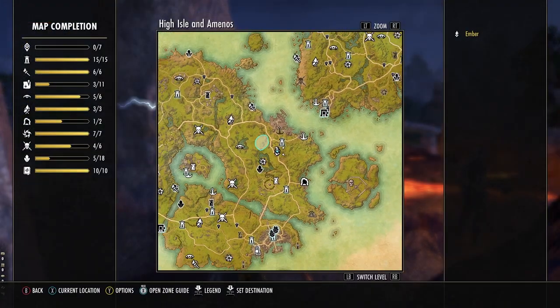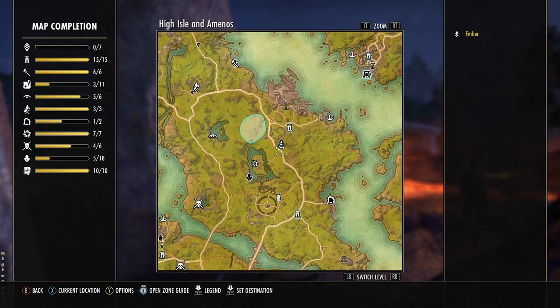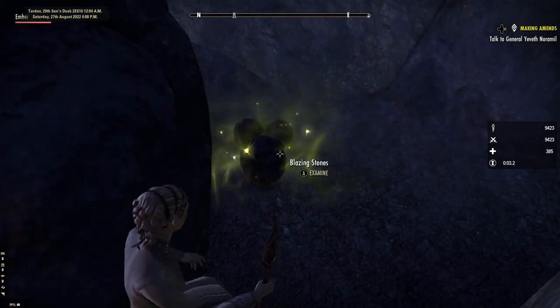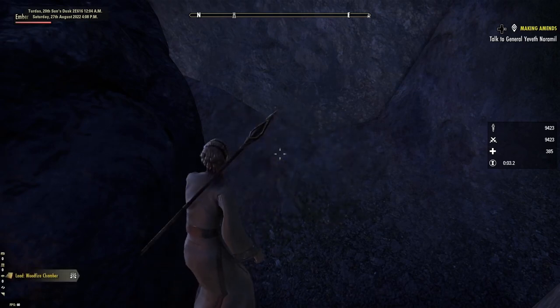Woodfire Chamber is hidden in a small druidic settlement close to Dufort's Shipyard Wayshrine. There's a small lava lake south of the cottages. Behind it, nestled in with the boulders behind drunk Thorgrit, you'll find the lead.